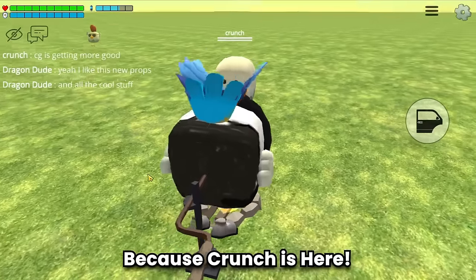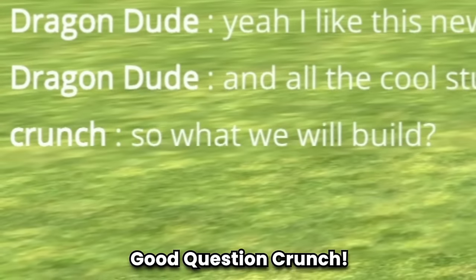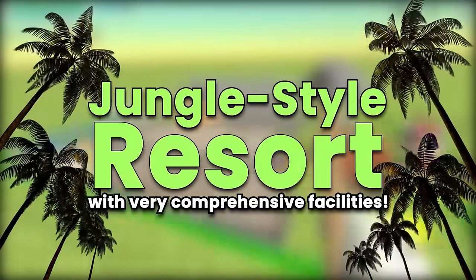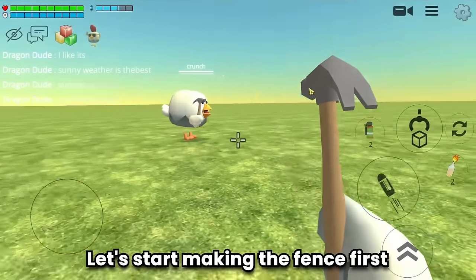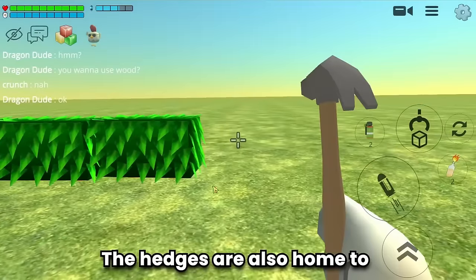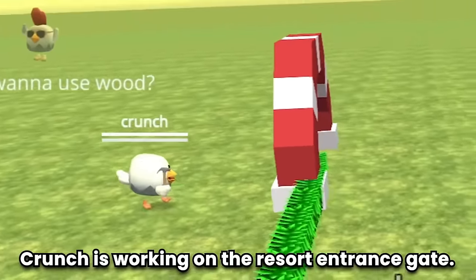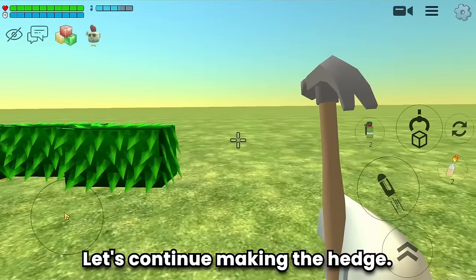Because Crunch is here we will make an awesome build — a jungle style resort with very comprehensive facilities. Let's start by making the fence first. I use hedges to give the impression of a jungle style resort — the hedges are also home to a variety of birds and other wildlife. Crunch is working on the resort entrance gate.